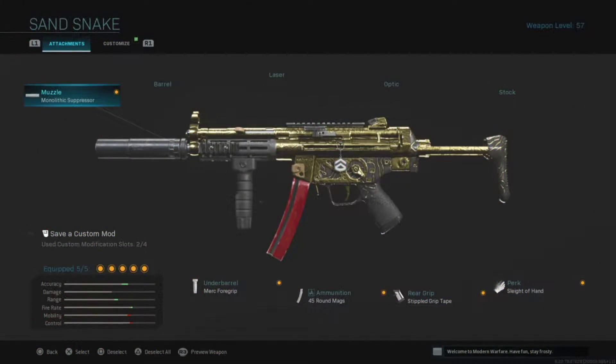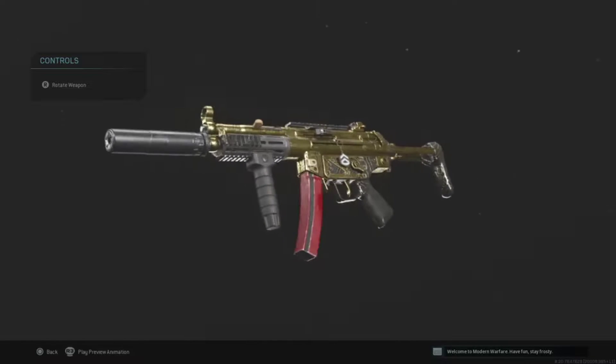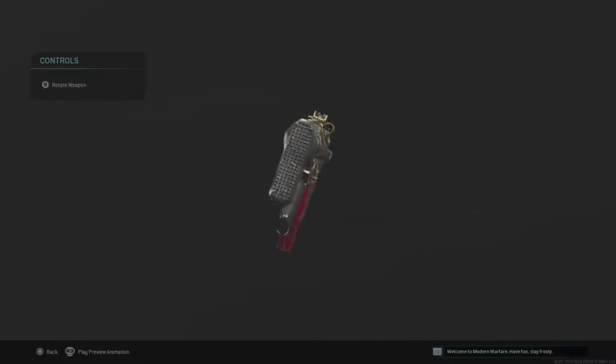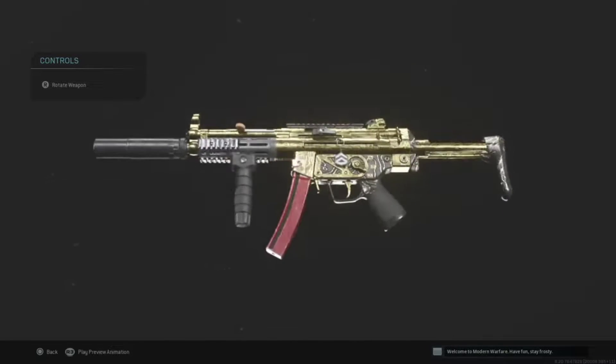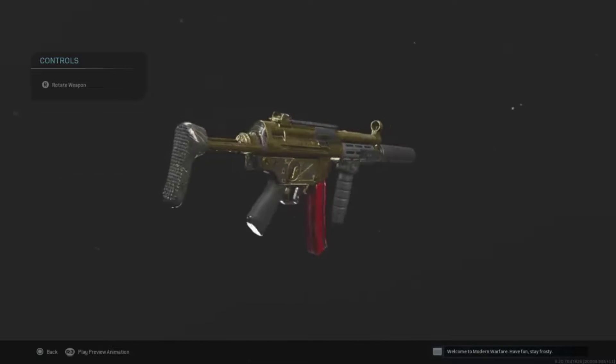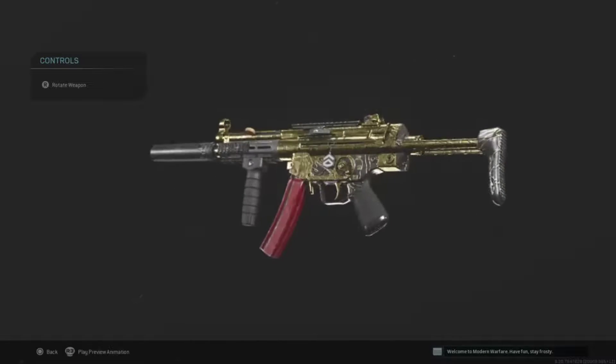What's up guys and girls, I'm bringing you another video. Today I'm going to be showing you the best MP5 setup in Modern Warfare. When I say this is a very good gun, I absolutely mean it because of its mobility and how fast it is. The 45 round magazines instead of 10 millimeter magazines give it less recoil, which means it's going to have a more steady recoil pattern.